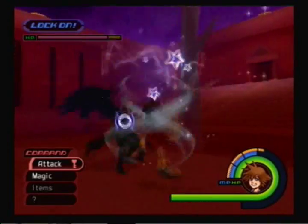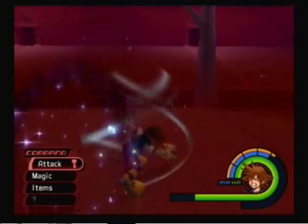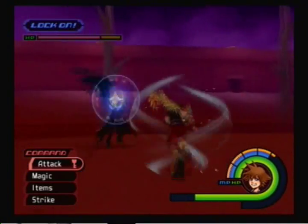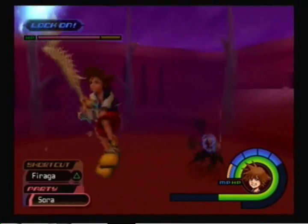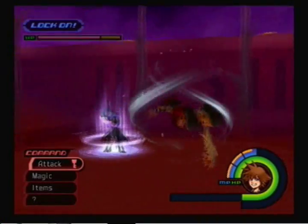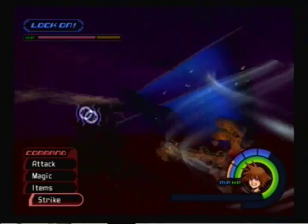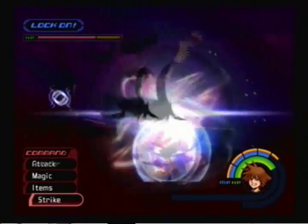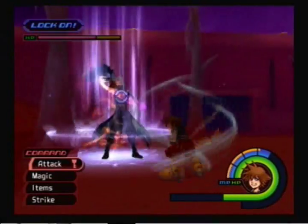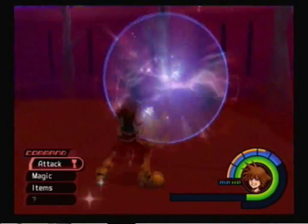He has this new attack called Descend Heartless Angel. Basically what it does is lower your HP and MP to 1 if you get hit by it. It's not that hard to dodge — the only way to dodge it is to hit him while he's casting it. A fairly good trick is to mash target lock every time he teleports. You can use Glide to get to him, but it's not really vital that you have Super Glide. I actually semi-dodged that attack with guard.